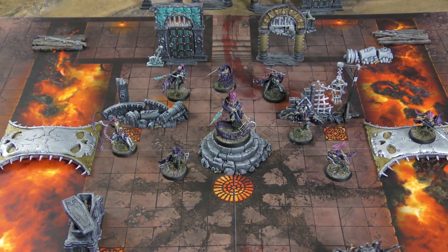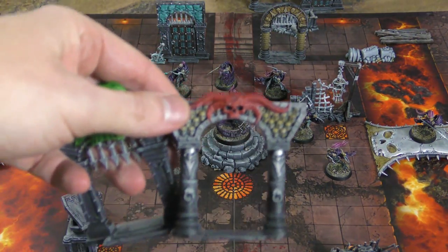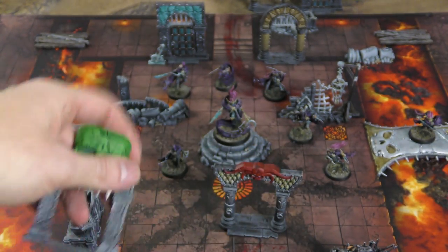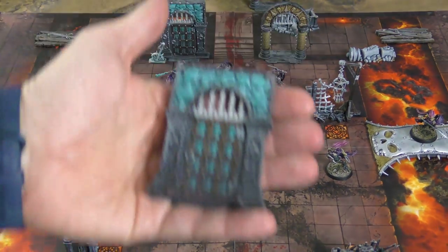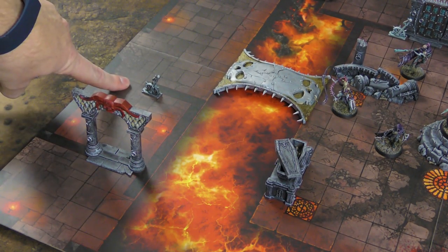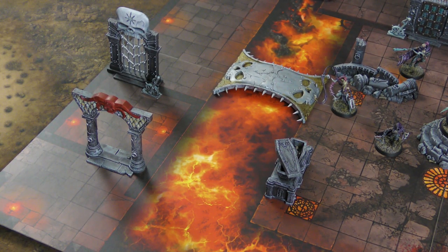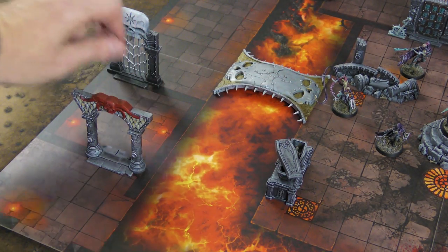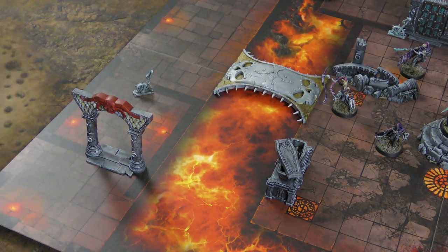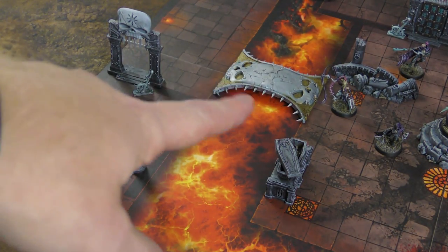There are a couple of new terrain piece types new to the game with this setup. First are doors - players set these up at the beginning of a match. Some are open with cool little skulls on them, and sometimes you'll set out a closed door. Players take turns placing these doors, sealing off different areas to create bottlenecks or choke points. As part of deployment you can also place a lever terrain feature to open a door.